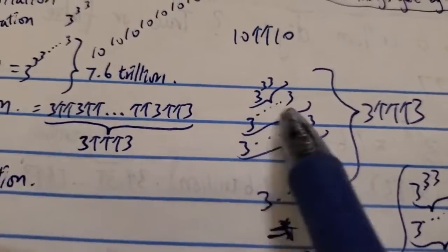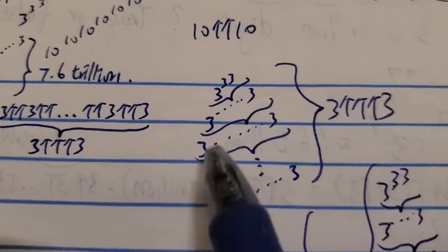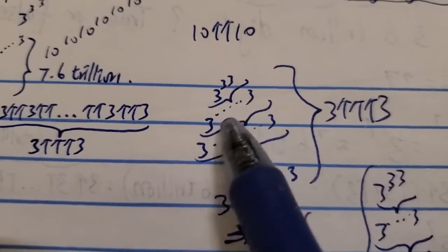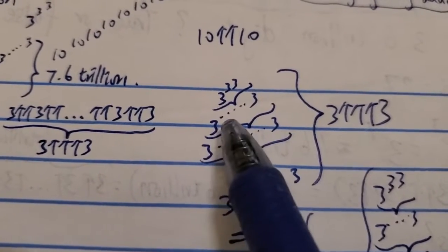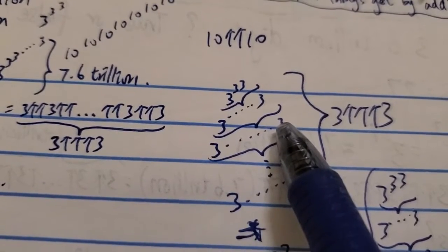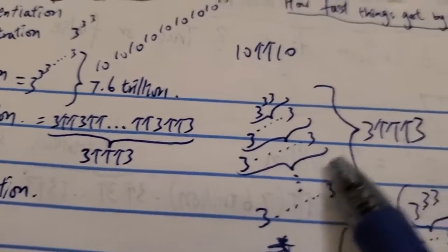So this is what it looks like. Just this part over here represents three four-arrows three. You do the top tower — it's something like three to the three to the three — and then the next level, the number of threes in that tower is three to the three to the three, which is 7.6 trillion. So this level has 7.6 trillion threes. The next tower's number of threes is determined by the answer of the tower above. You repeat that so on and so forth. The number of levels for this operation is three triple-arrow three, and this is three four-arrows three. This is already crazy — it's hard to imagine how big this is.